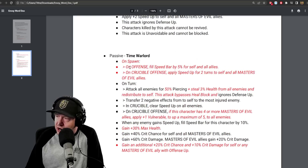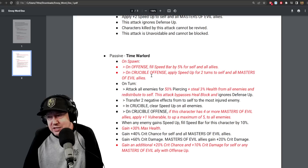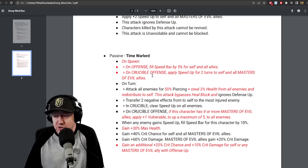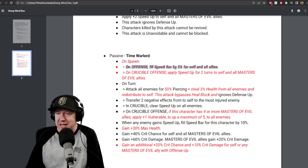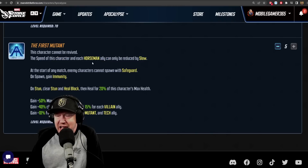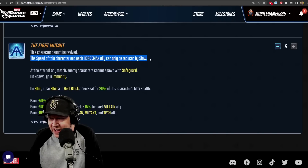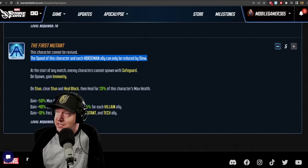This is a turn-based game and the most important stat is going to be speed — who goes first, turn-meter manipulation. On offense, fill speed bar by 5% for self and all allies. Worth noting that Apocalypse's passive has something that affects basically only Emma, so that passive on Apocalypse is not going to affect this at all.